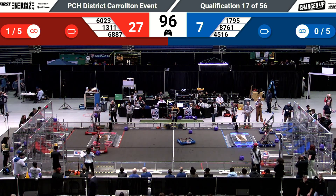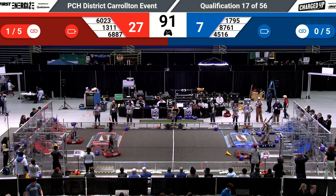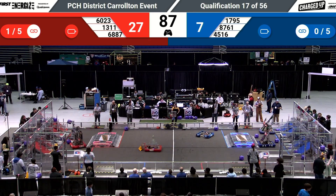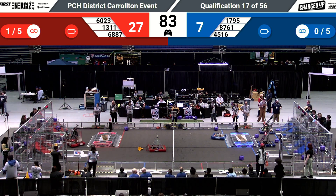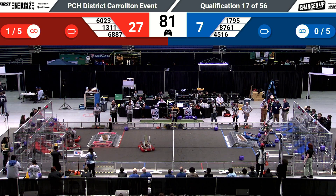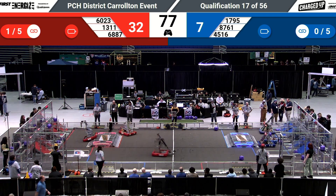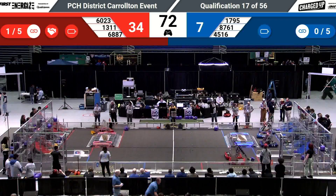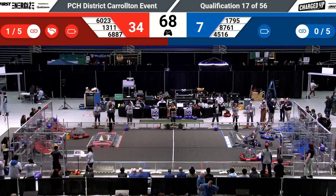Heads down to their community, trying to get in. They cross the community line through the checkpoint. 60-23 spinning around, looking to try to place that power cube, either in the mid-row or the high row. The mid-row worth three, the high row worth five. That's 17-95 dancing around with 45-16. Their arm placed down up against the power grid, they move that power cube out.